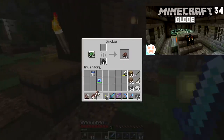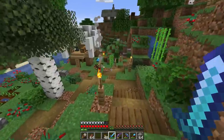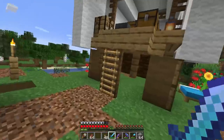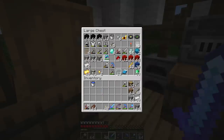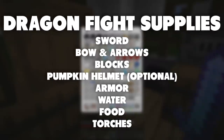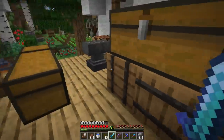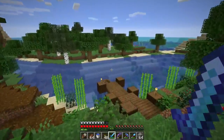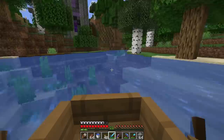Last episode we went ahead and found the stronghold — it was pretty fun and crazy. Today we're going back to the stronghold. Here's a little checklist of what you should bring: a bow and arrow, a sword (hopefully a good one), maybe a pumpkin helmet, your armor, some building blocks, water, food, and maybe some torches.